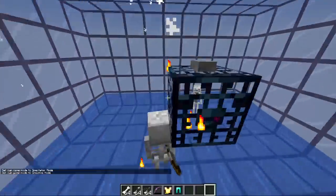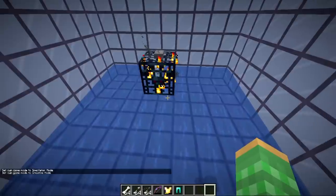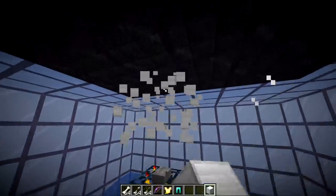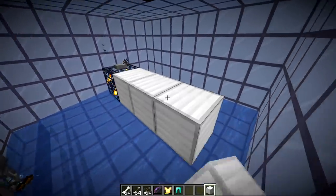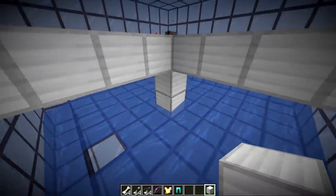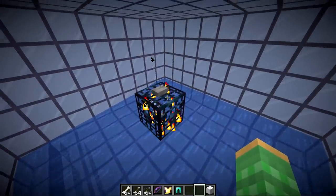First off, you would need to find a skeleton spawner. You can find these in monster dungeons underground. You need to clear out two blocks above the spawner, four blocks on each side of it, and two blocks underneath of it. Then put a button on top of it to prevent normal mobs like creepers from spawning on it.